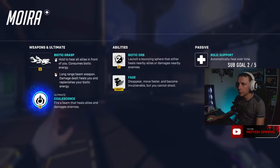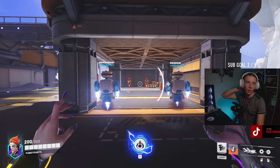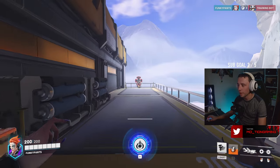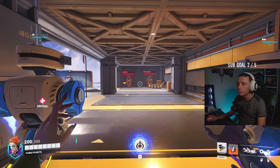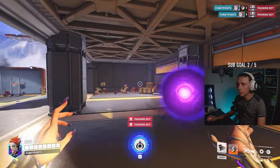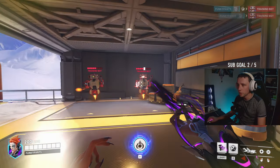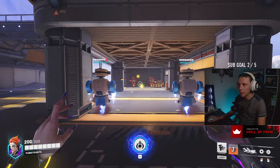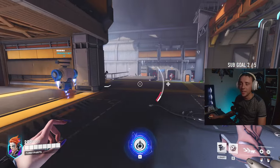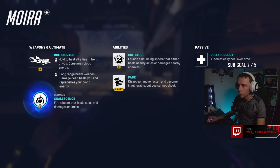Launch a bouncing sphere that either heals nearby allies or damages nearby enemies - it's one or the other. Unleash the balls! How much damage does that do? No way. Why is it bouncing? It deals so much damage. Get balled! I didn't ask for bouncy balls. Always want to keep your balls in the enemy team. It did say bouncing - I should have probably read that.